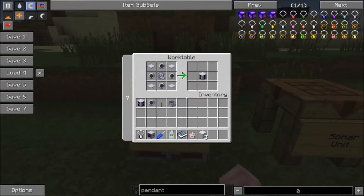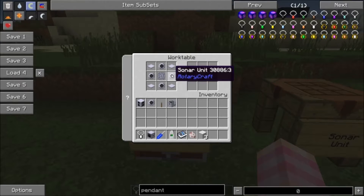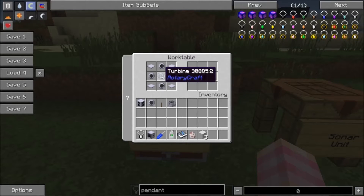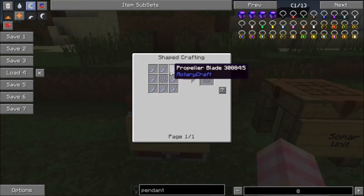Once you've got those, you can craft your sonic weapon quite easily with four sonar units, a turbine, and a base panel. We learned how to make the turbine when we talked about the jet fuel-powered engines — the micro turbine and the gas turbine — and if you remember, these things aren't cheap.